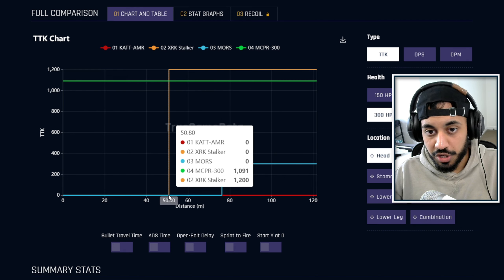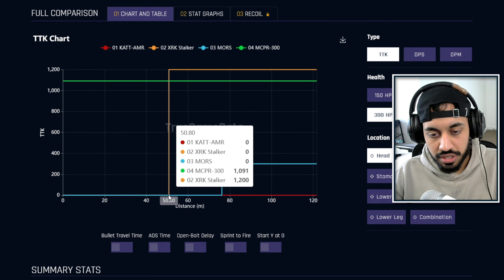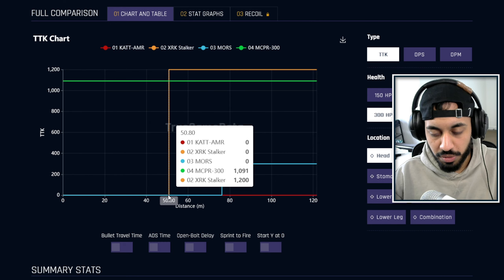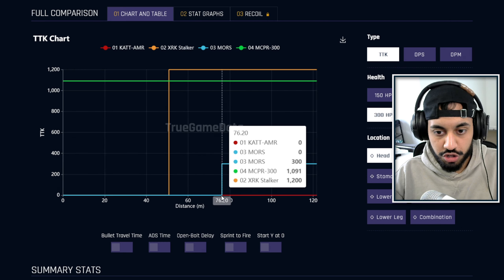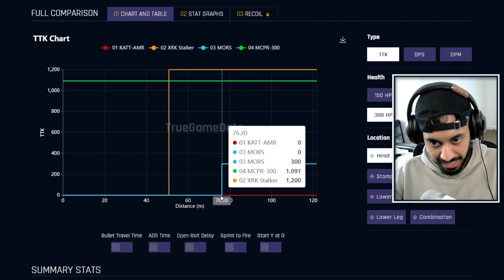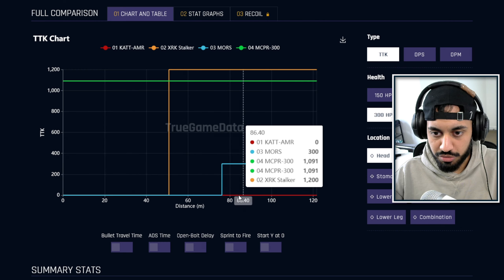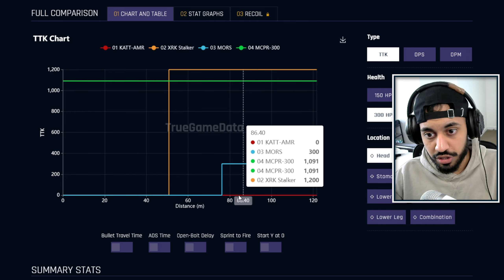The XRK Stalker is the quickest, most aggressive sniper but has the shortest damage range — only a one-shot headshot up to about 50 meters, though this can be extended with attachments. The Mors sniper drops off at 76 meters, and this can also be extended, with ways to make it a one-shot out to infinity. The CAT AMR is a one-shot headshot out to infinity range, which is why it's still a really solid choice.